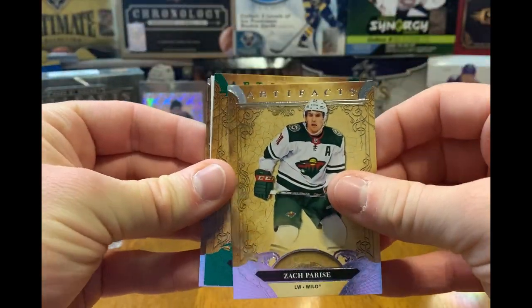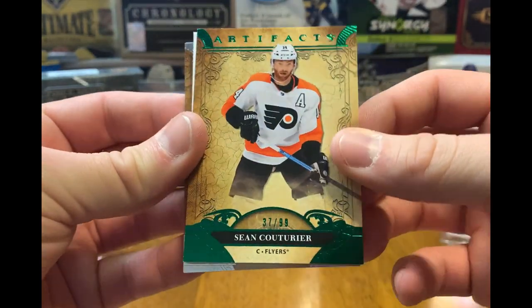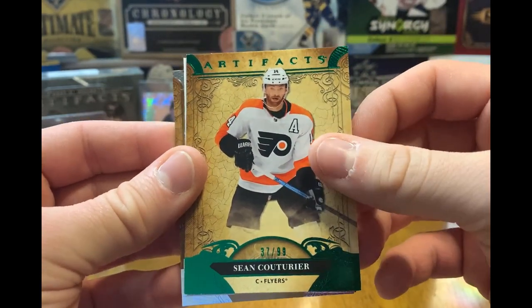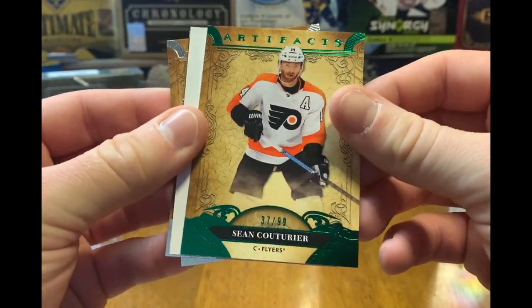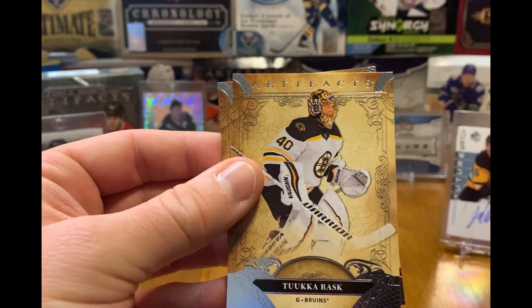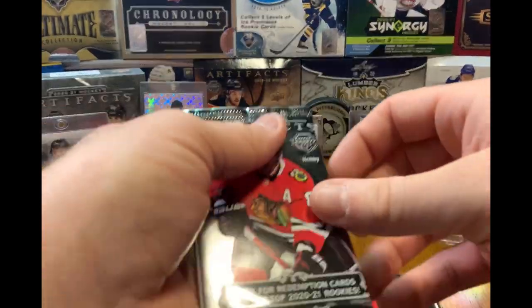Alright — Zach Parise and Sean Couturier. This is the Emerald out of 99. Even though it's a Flyer, it's a very nice looking card at 99. And Tuca and Anthony D'Angelo on the base. Still looking, hopefully we can get an auto in here.